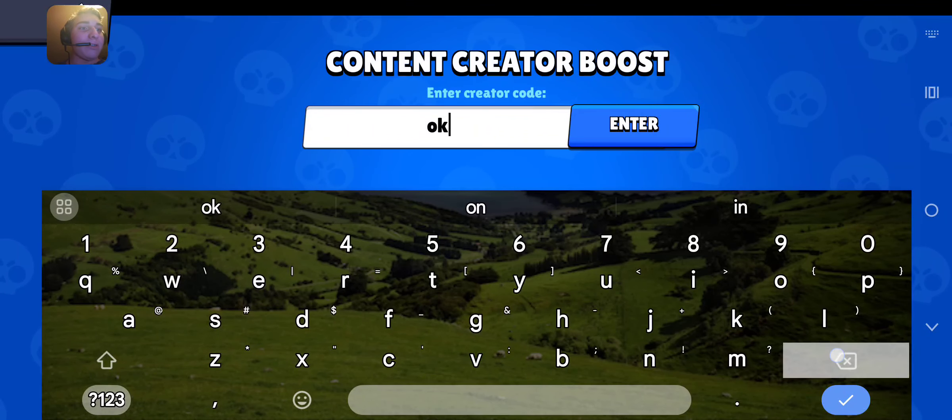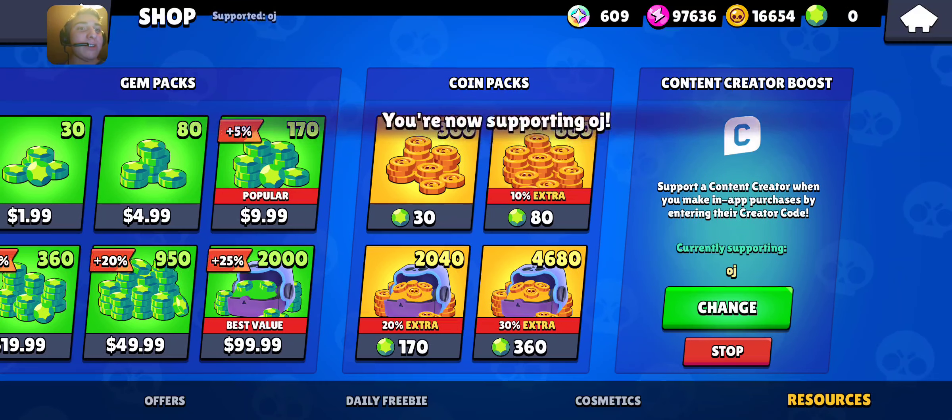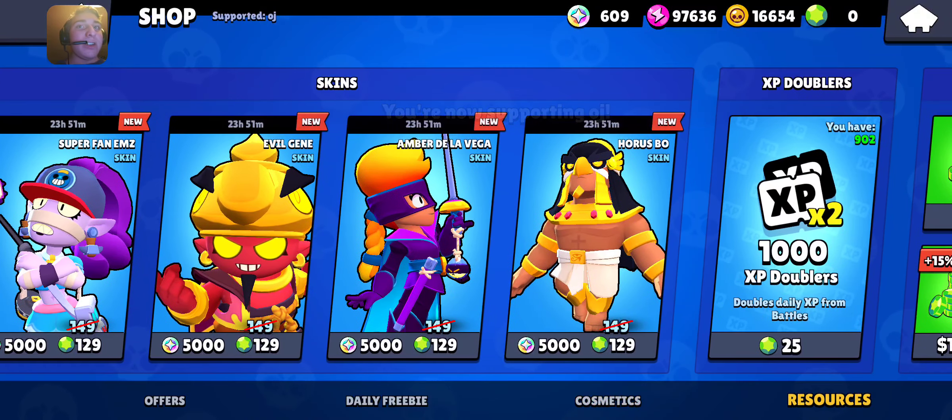Let's put in the creator code quick. And as of today, I have 902 XPWs and 97,636 power points.